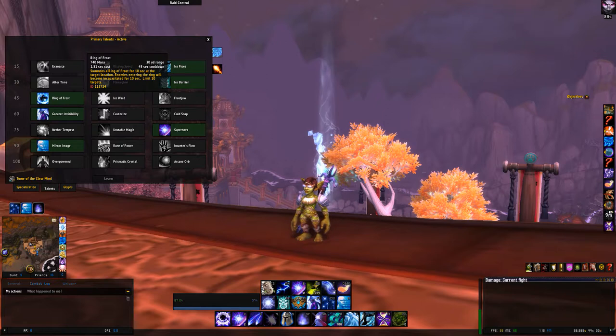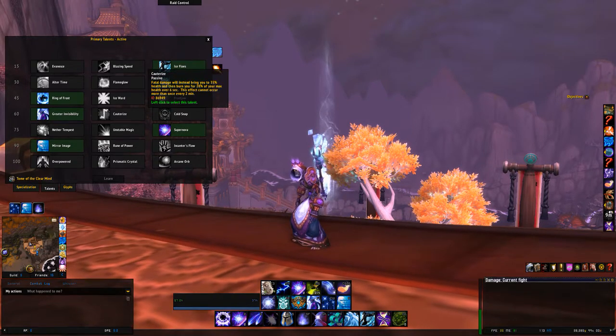In our level 60 talent tree, there are two things you can ultimately choose from. For farm content I like Raid Invisibility — you instantly cast Invisibility, so you're instantly invisible, and while invisible you take 90% less damage. Even 3 seconds after you come out of Invisibility you take 90% less damage. So you can soak certain things and become pretty good raid utility with that.